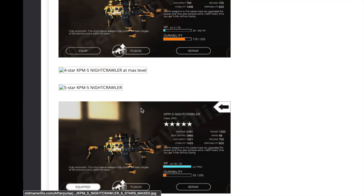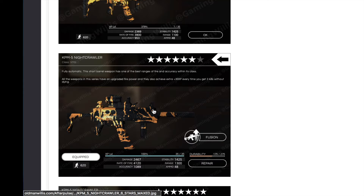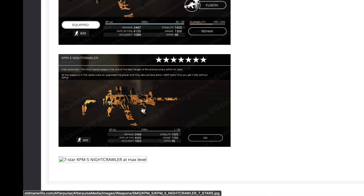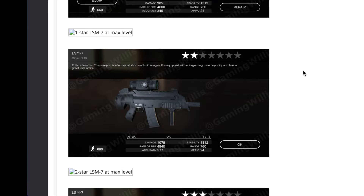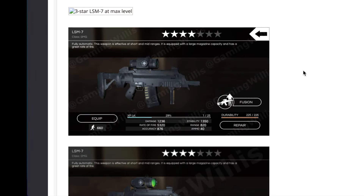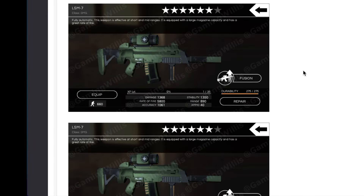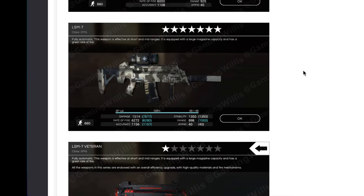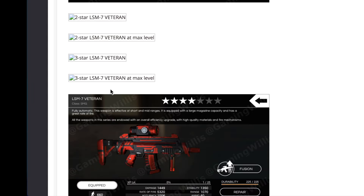The KPM5 has a veteran edition and a chrome edition. You can see the difference — some are all shiny and some look almost plasticky. Device definitely makes a difference. Then the Nightcrawler KPM5 — some rough pictures and some decent ones of the six star and seven star. Then the LSM7 — lovely green color — with three stars, four stars, five stars, six stars, and seven star maxed out. For the veteran edition I have more to add: two star, two star maxed, three star, and I'll have the three star maxed very soon.